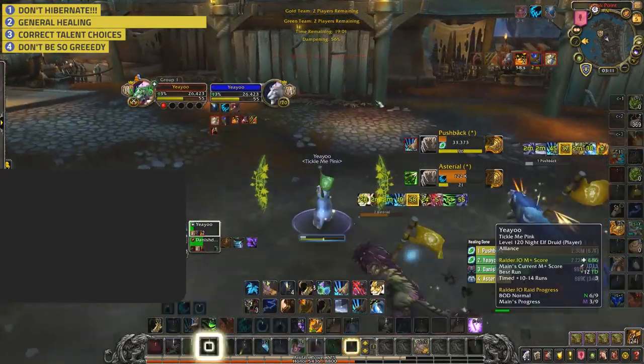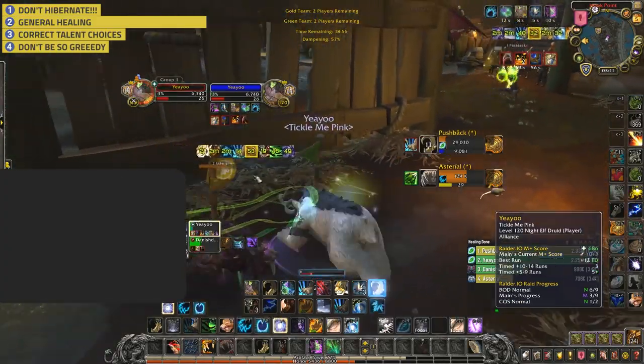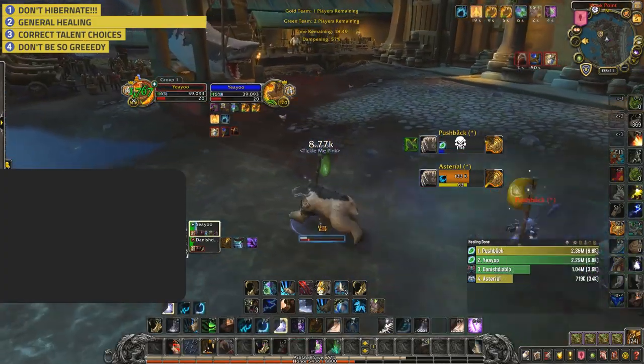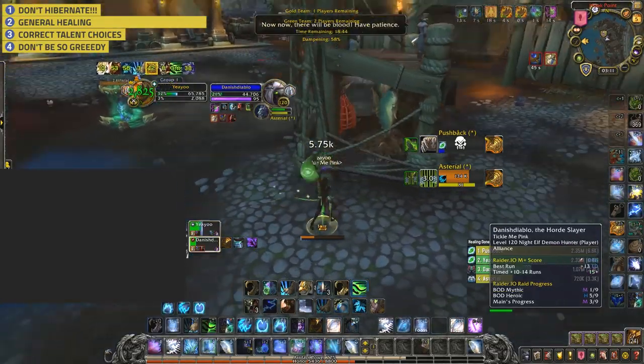Number four: Don't be so greedy. 2v2 is often about trading cooldowns and not falling behind and having to use all your mana to recover. You can do this by trading your defensive cooldowns efficiently — look for strong offensive cooldowns used by your opponents and then trade a defensive for your own to reduce the damage.